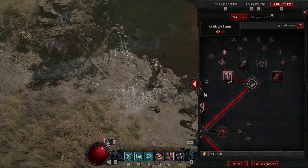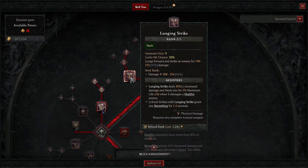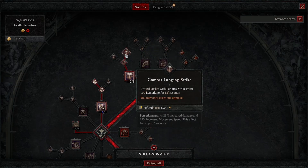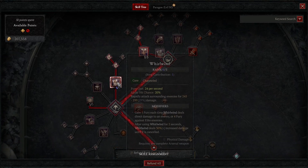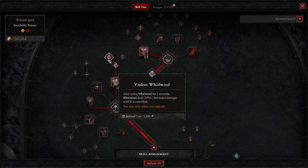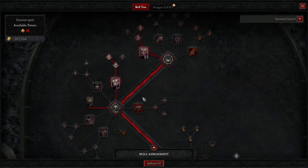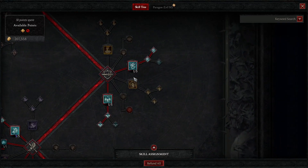In the skill tree, first take Lunging Strike, then this node, then this one — but Berserking is really strong, I think it's 30% more movement speed. Be sure to take it. Then put all points you can into Whirlwind and take this node because we are already applying Bleed via the two-handed sword expertise.